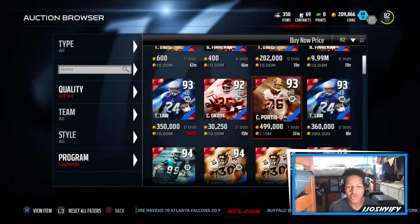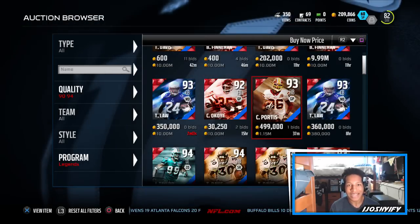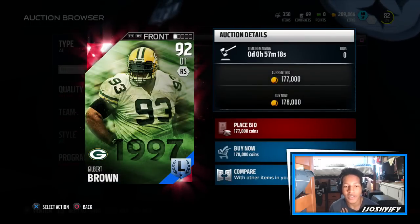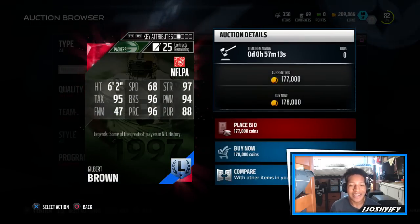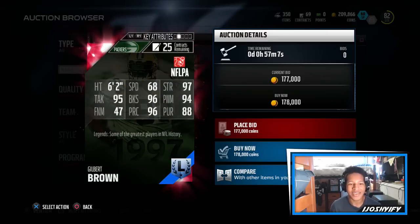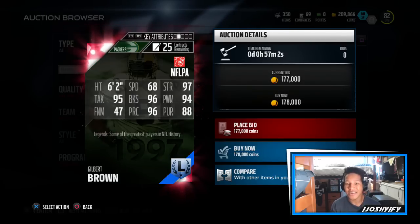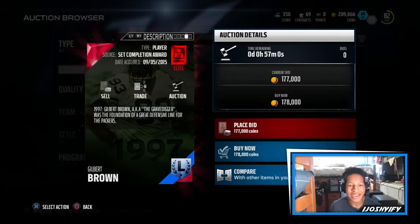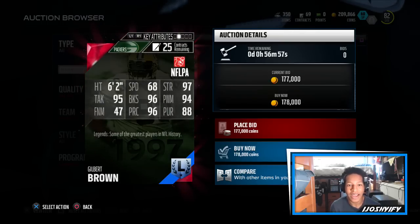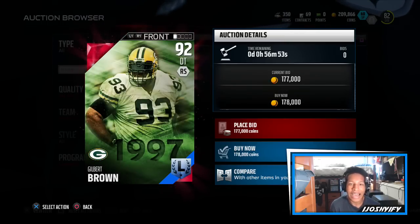That trucking and speed rating combo is disgusting. Here is the Packers legend Gilbert Brown - I really want to pick this guy up for my 3-4, 1997 edition. He's like 350 pounds, look how big he is on the card - massive with the visor. He has 68 speed but 96 block shed, 94 power move, 96 play recognition. He can catch screens too, with 60 catching for a DT at 350 pounds - not bad - and 95 tackling.